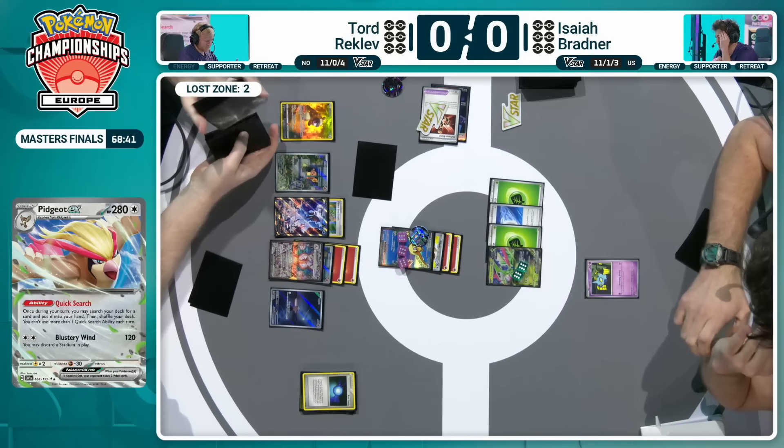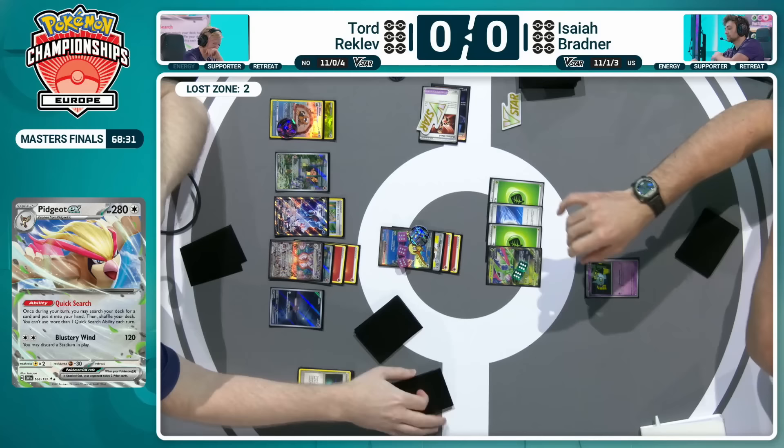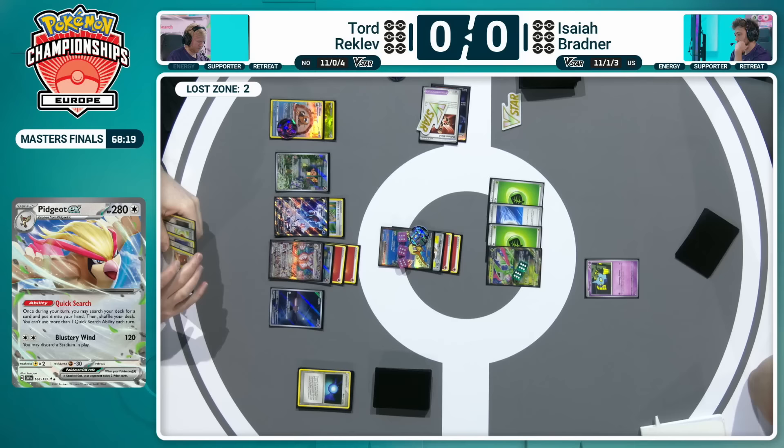Quick Search being utilized first — find anything you want. Quick Search plus Barrel, so stable. People were discussing: do I go for the Barrel version of Charizard, do I go for the Pidgeot? Tord said both, and now he's sat here in the final with a very consistent deck opposing Isaiah, who's been consistent throughout but just started so poorly here. Best of three — just trying to find a way to squeak out of this early frustration. Play out every opportunity you can. We do have additional time for the top cuts, especially this Masters Final.